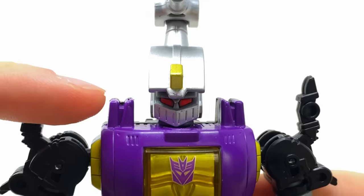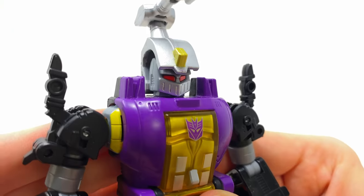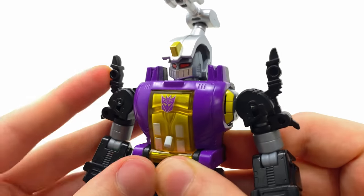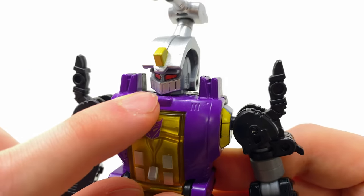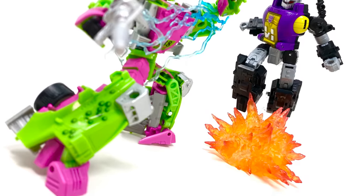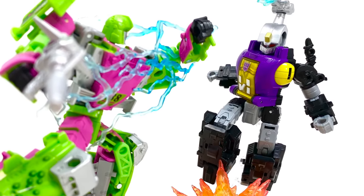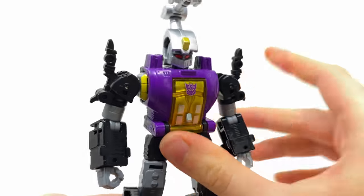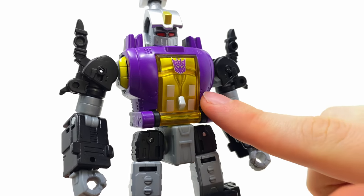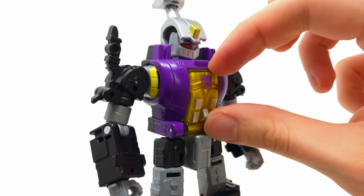Coming around to the front, this is the key reason why this guy is my favorite out of the bunch — the head design. He looks wicked, so strikingly different from the other two. We get this sick medieval mouthpiece, this massive kind of laser which juts out the top of his head, fully decked out in silver, which looks great. The chest design is also very nicely detailed, especially some of the sculpting underneath this orange visor.